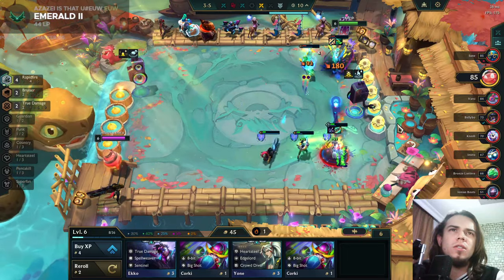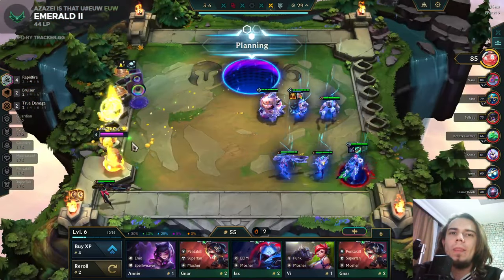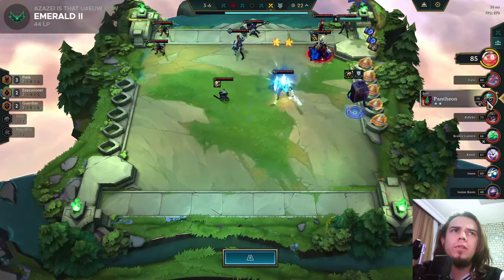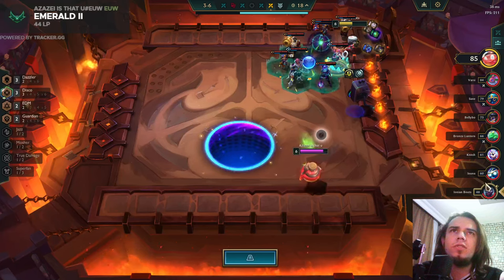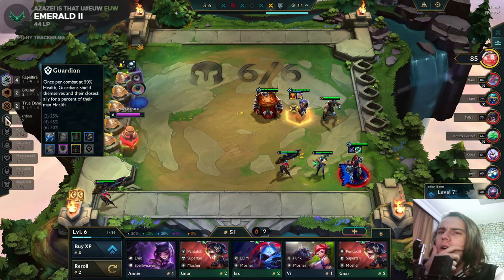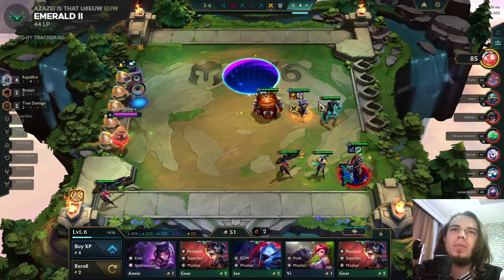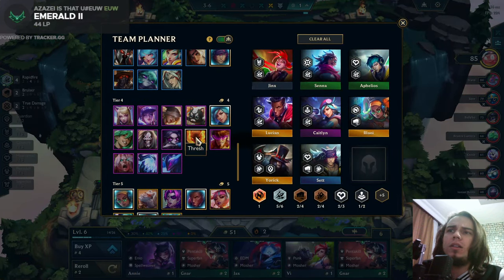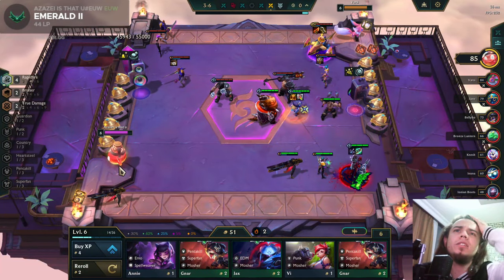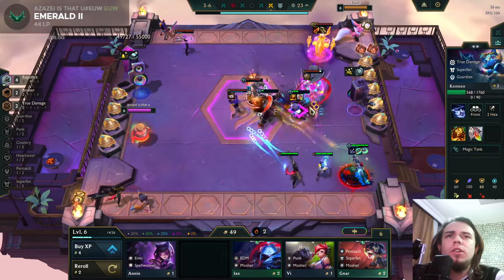I think I win this - yeah, great! That's a nice one. Actually, I should have leveled to seven. Wait, the lobby is all six though - the lobby is weak, they're all playing level six. I can play Guardian - I can just play Guardian in the next level. My front line is really not that good. I can't hit four-costs either. Maybe Amumu two-star with Guardian right next to Cannon would help a lot. In the next level I can't even play Super Fans.